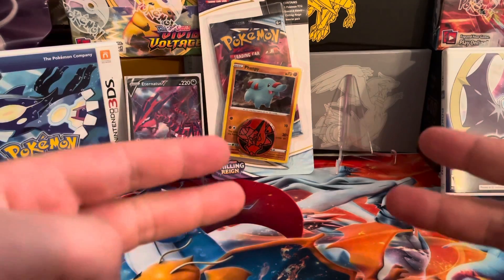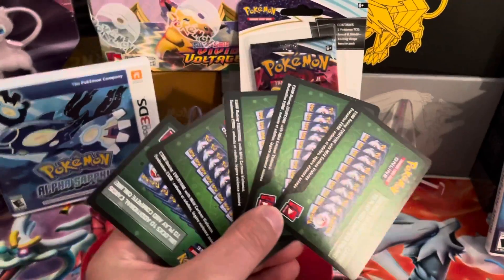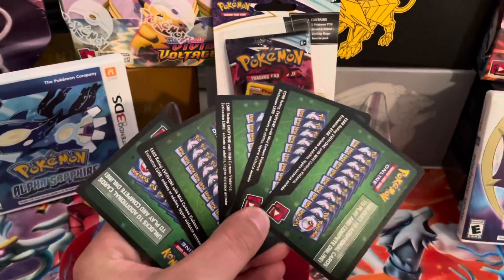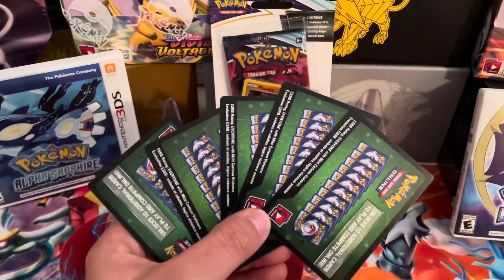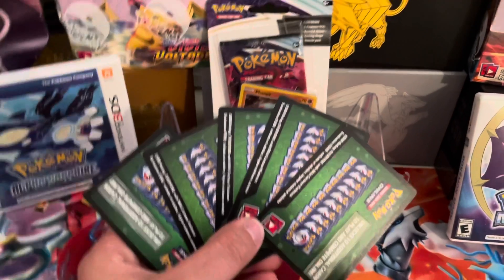Thanks for watching, geek out. Five green codes on this entire tin — it's a little frustrating, but hopefully next time we'll have some better luck and all our bad luck will be gone. Thanks for watching, geek out.